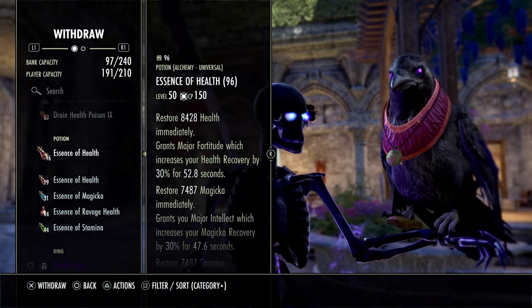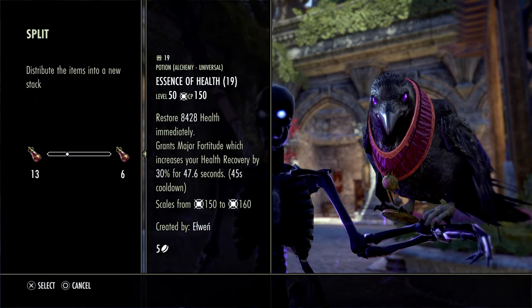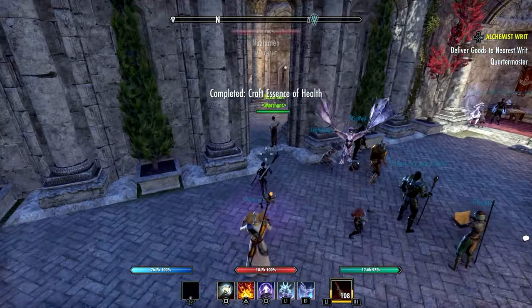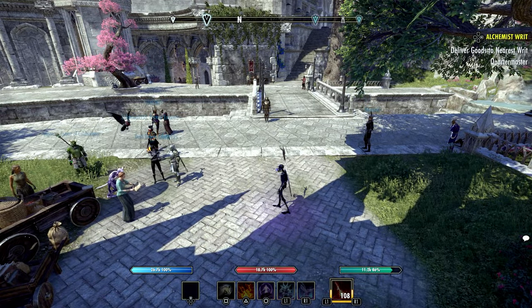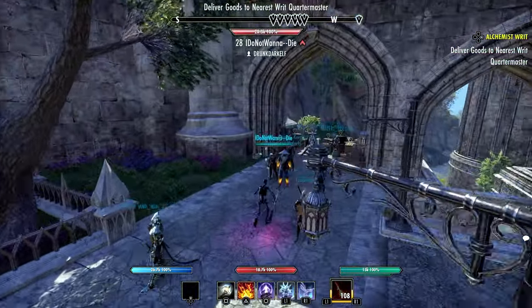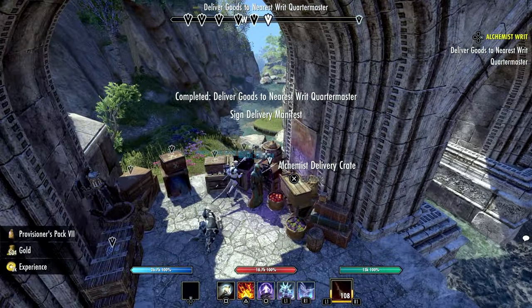Also during the event there will be event tickets. You can get up to 25 event tickets during the event. You will receive one event ticket for the first daily quest completed in Northern Elsewhere and another ticket for the first daily quest in Southern Elsewhere, so you can get two tickets per day for a total of 26. All three Passion, Dance, or Blossom pet fragments will be available.